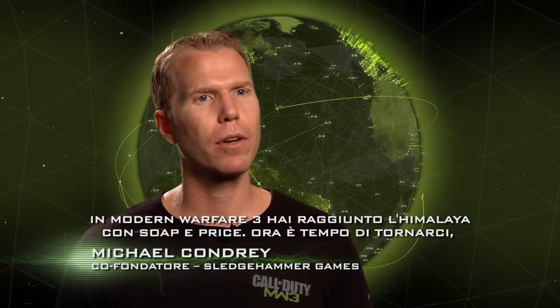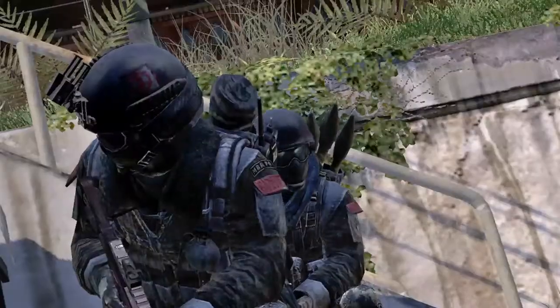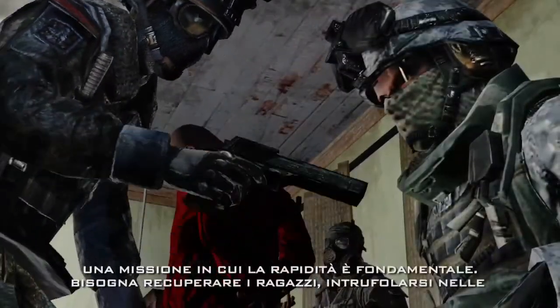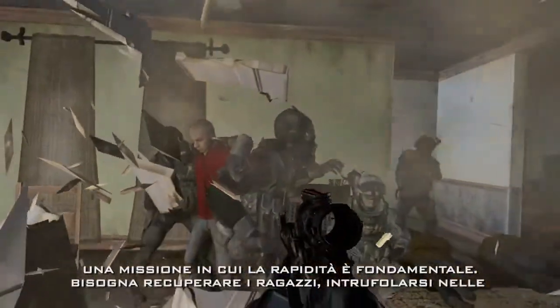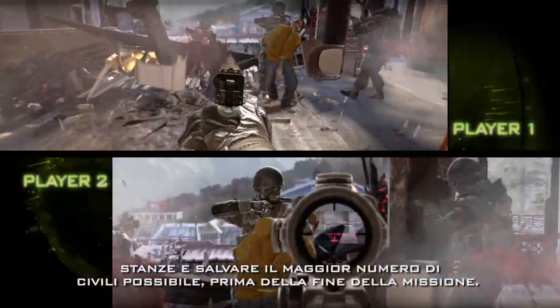If you recall, Modern Warfare 3 picked up in the Himalayas with Soap and Price on the run. We get to come back in a Special Ops mission mode called Negotiator. This is a mission of urgency — it's all about getting in there, taking out the guys, breaching the rooms, and saving as many civilians as you can before the end of the mission.